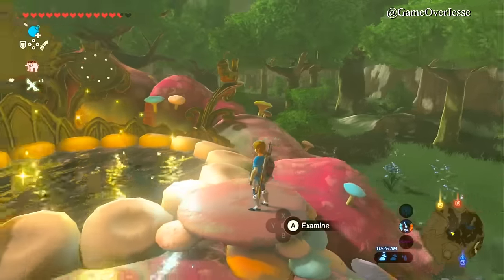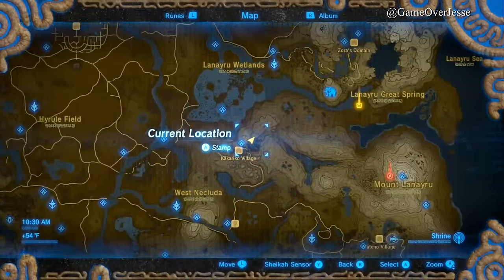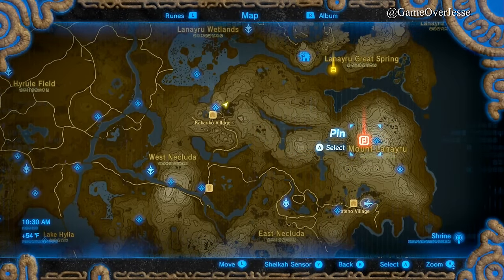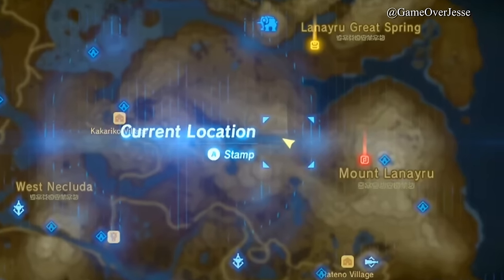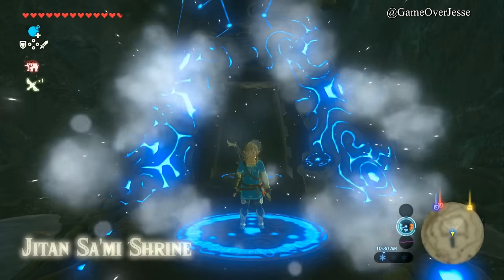We are at the Fairy Fountain. If you're wanting to upgrade your champion's tunic but you don't know where to find the dragon, all you have to do is find Mount Lanayru — you can see it glowing here with a red marker showing where you need to go. So we're going to warp over to Mount Lanayru. If you don't have this unlocked just yet, there's likely another warp point nearby. You don't specifically need to be on top of Mount Lanayru, but you need to get pretty close to it.